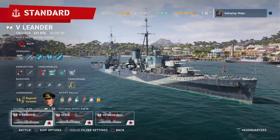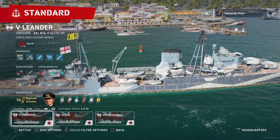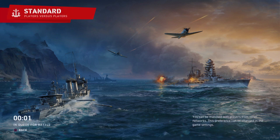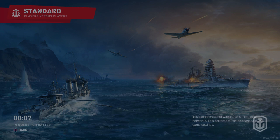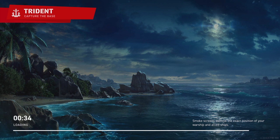We'll jump into a quick game with the Leander. With Tywin I've focused him on my Leander, Fiji, and Edinburgh. To compare some stats: the Leander's base concealment is 10.9 km, torpedo range 8 km, and torpedo reload time 96 seconds. Using Reginald Tywin with those inspirations and the Type 4 or premium camo, you can get your concealment down to 9.4 km, torpedo range up to 9 km, and reload time down to 82 seconds.